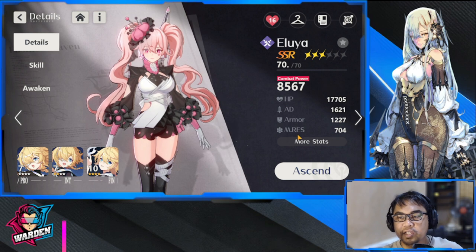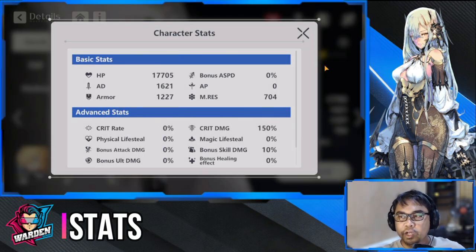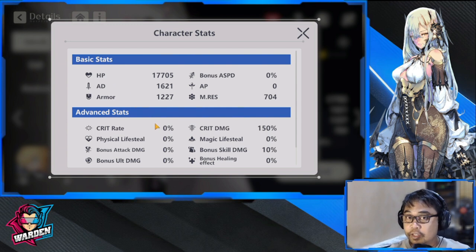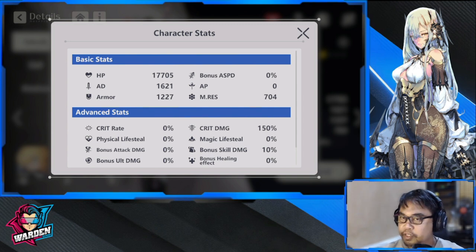We're going to go over her stats first. Which stats should you prioritize? Number one would be bonus attack speed, definitely, because of her basic attack — she has a quick jab to her attack. So bonus attack speed and AD would be good. A little bit of HP would be good. Critical rate is also very good, and physical lifesteal is very nice.